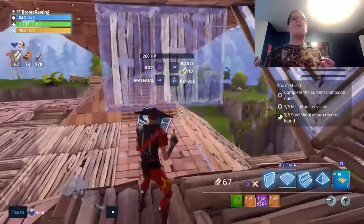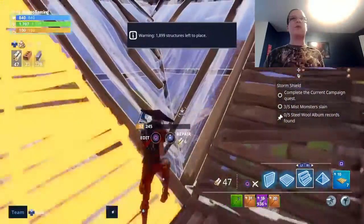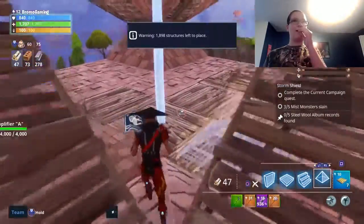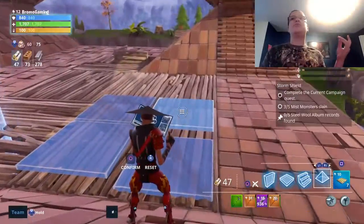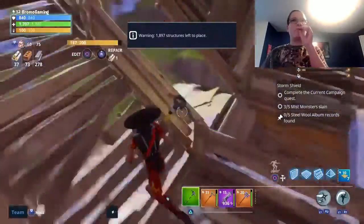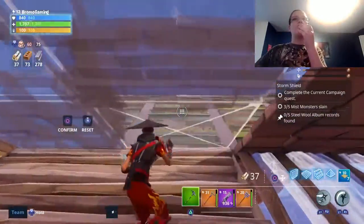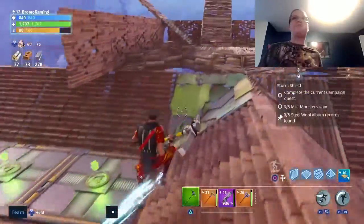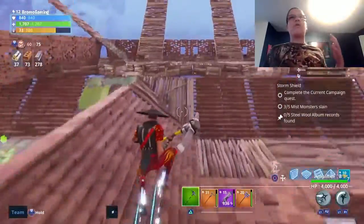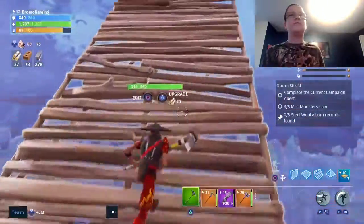I actually don't know why this is like that. I had a Storm Shield defense and then somebody completely destroyed it — broke a ton of my stuff. My R3 for some reason won't work. Going up here, these are like four towers that I made — little towers with a little platform right here and then a ton of staircases.